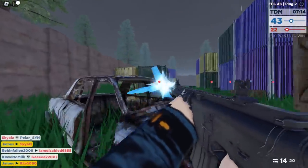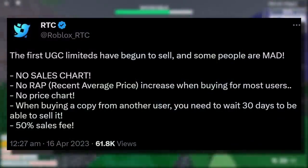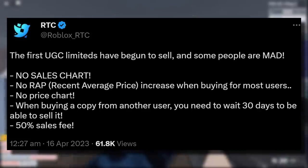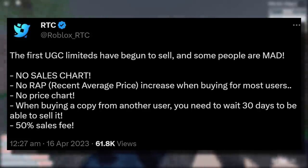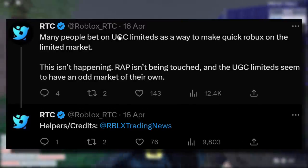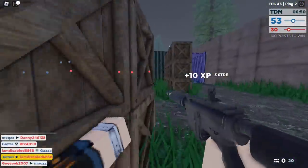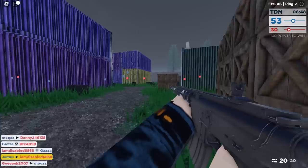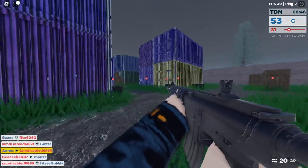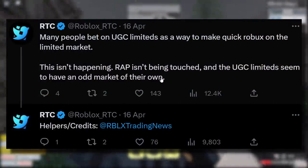Roblox RTC summed it up nicely: the first UGC Limiteds have begun to sell and some people are mad. No sales chart, no wrap, recent average price increases when you buy stuff, no price charts. When buying a copy from another user, you need to wait 30 days to be able to sell it. 50% sales fee. Many people bet on UGC Limiteds as a way to make quick Robux on the Limited Marketplace - this isn't happening. There is no way you're going to make money off these unless something was very, very cheap, like below 100 Robux.